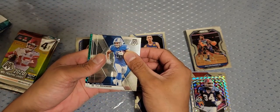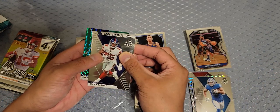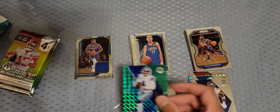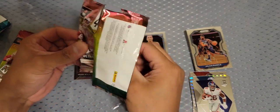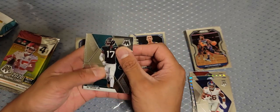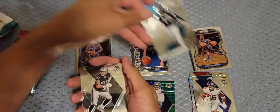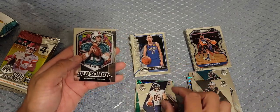TJ Hockenson and we got a green. Saquon! That's an NFL debut rookie. Jerry Jeudy and Dak — Dak's not bad. DJ Chark — I drafted him on my fantasy team, he put up points though. Max Crosby — trash. Cole Kmet and Adam Trautman.